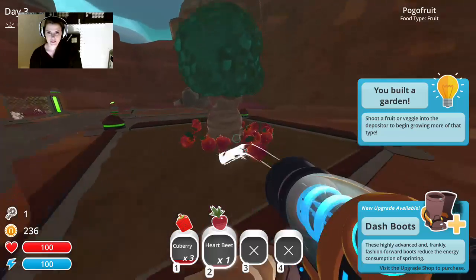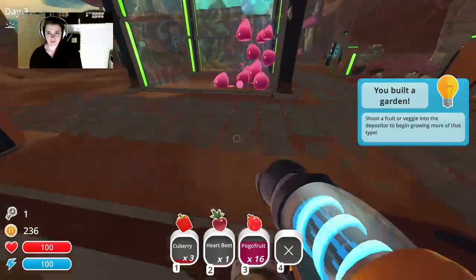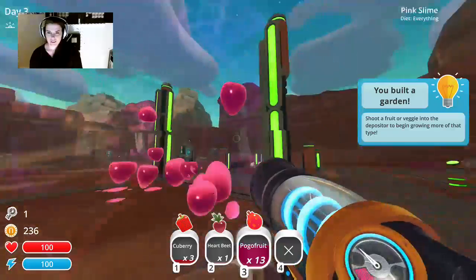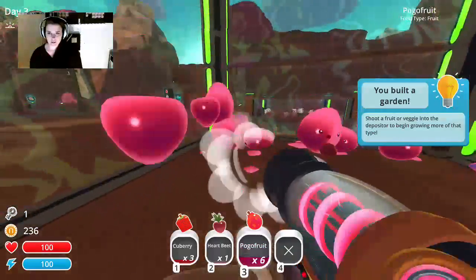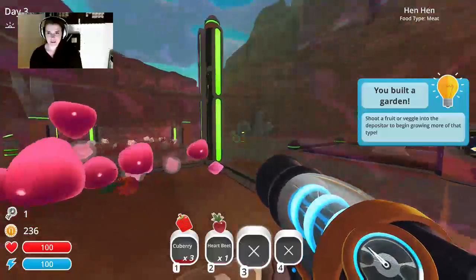There's all of our berries — a really quick, really easy way to get fruit if you're looking for it, because what I'm looking for is to feed these little guys so I can get their plorts. Finish the chicken hen, make another garden over there.